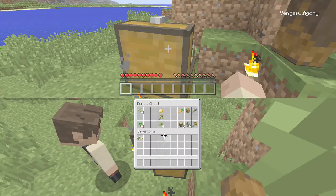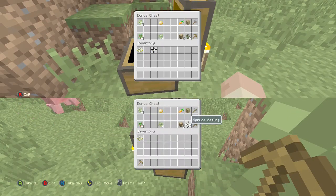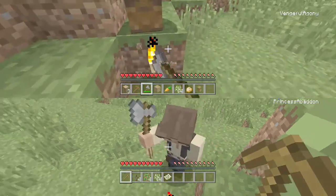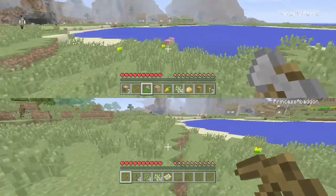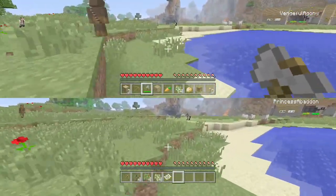We did go ahead and spawn in with the bonus chest, as that does help out. We'll go ahead and get the wood — take whatever you need. We probably need it. Got all the torches, all right cool. We're gonna go ahead and head over towards the village.